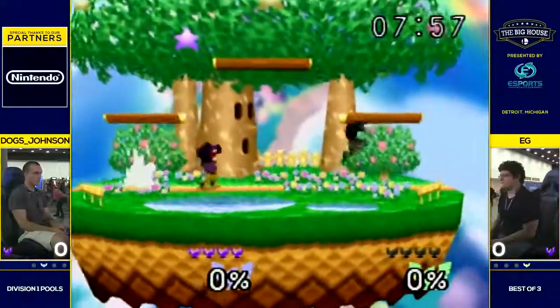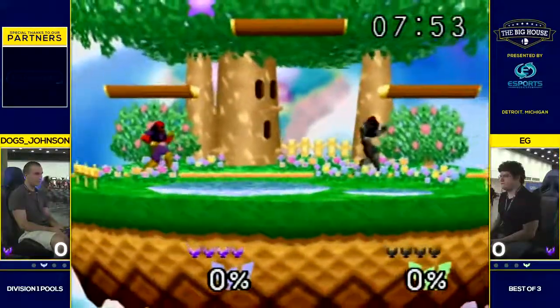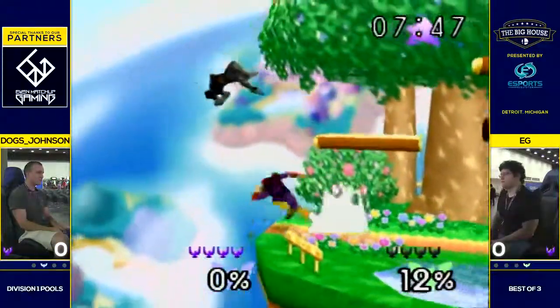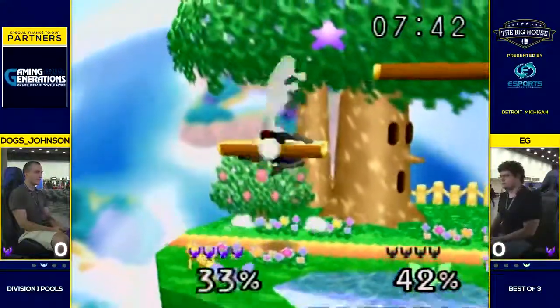We're getting into Falcon Dittos, the coin flip ditto as some people would call it. NEG wrong in the Hori Pad controller, so he has an advantage right out the gate. I don't know about that. Sounds like a joke, but no, it's actually just objectively an advantage.